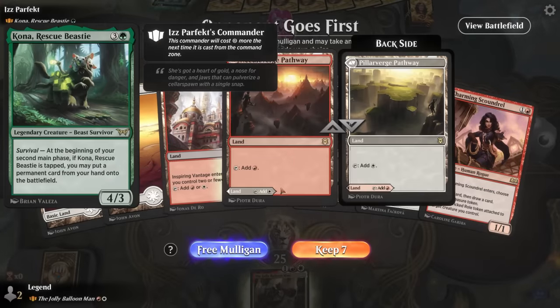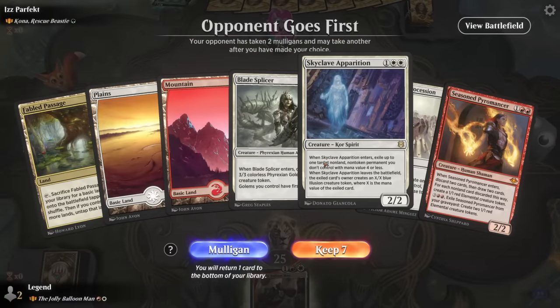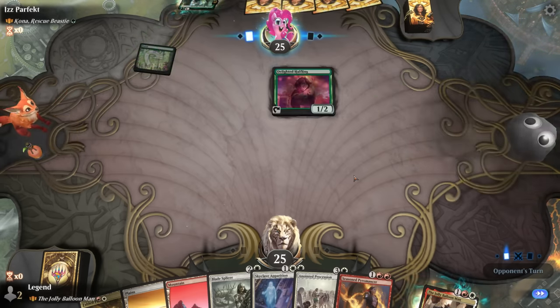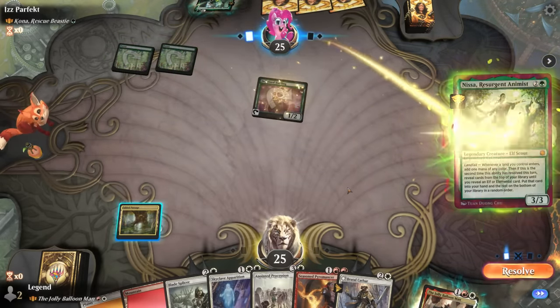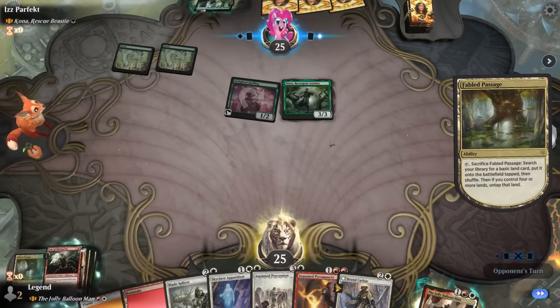Game 7: we're on the draw facing Kona, which can cheat all sorts of permanents into play — definitely a commander on our radar. Elish Norn doesn't really stop Kona's ability and we're lacking interaction in general. Skyclave Apparition could be great for dealing with Kona. Splicer is good with Procession; Pyromancer works well too if we discard a non-land card. We likely need to deal with whatever lets them tap Kona easily. They're off to a nice start with a Halfling. Kathar's not bad; we prioritize double white over double red. Nissa gives them additional mana.